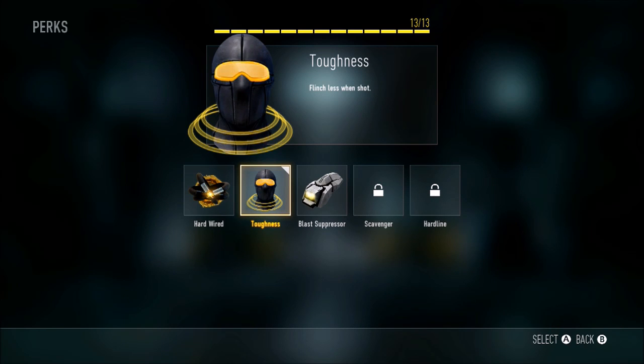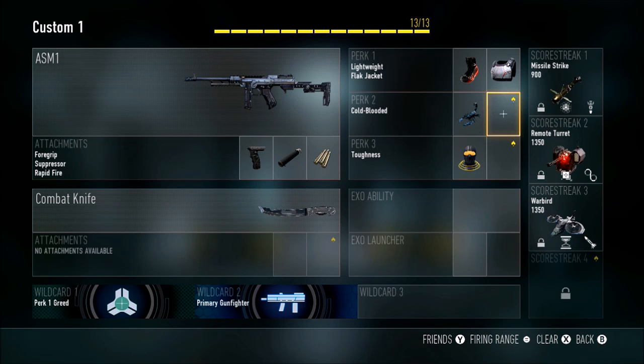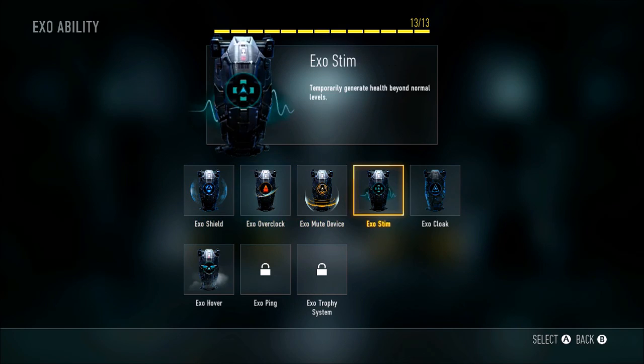Toughness and Scavenger if you want — those are your preferences, whatever perks you feel comfortable with. This is just what works for me at my level. For Exo ability, I always use Exo Stim.